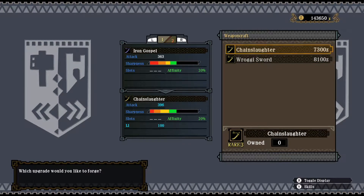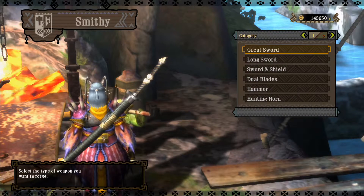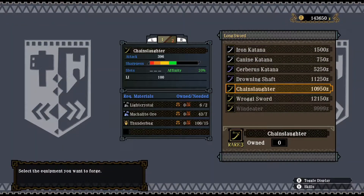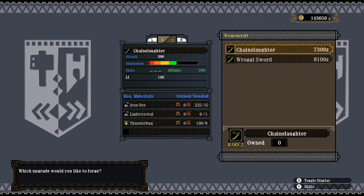Right now I'm going to use the Chainslaughter. Rather than the upgrade path, I'm actually going to forge it directly — this is one of the weapons you can forge straight on. The difference is a bit in the cost of materials. Forging straight to the Chainslaughter will cost me two Light Crystals compared to one in the upgrade. Let's see all the costs: it will be Iron Ores, which I have plenty of, one Light Crystal, and eight Thunder Bugs.